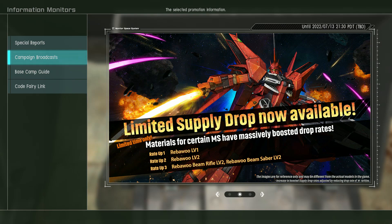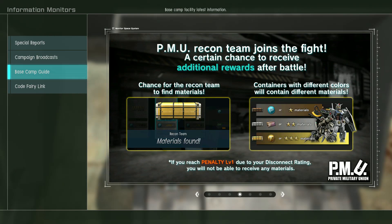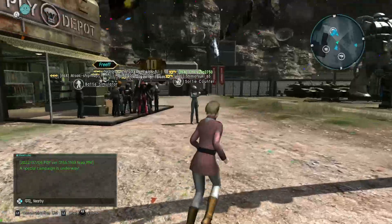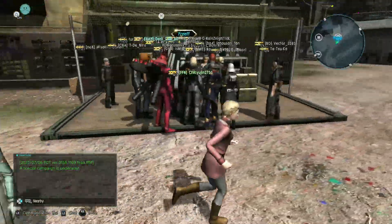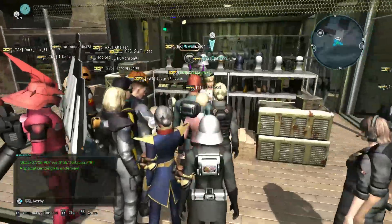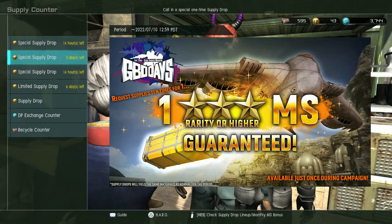Also we've got a limited supply drop for the Rebau, which will give us level 2. Their next rank match is on the way — I believe the reward mobile suit will be the High Mobility Galbaldi Alpha levels 1 and 2. So if you did not get the Alpha in your clan matches, here's another shot at it.